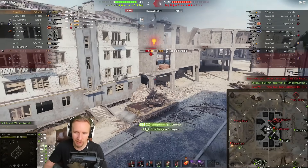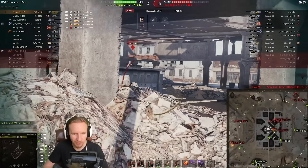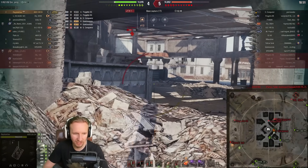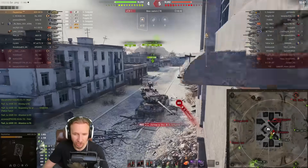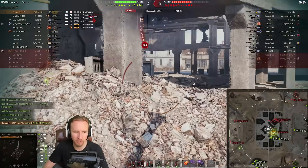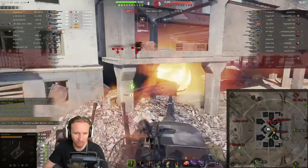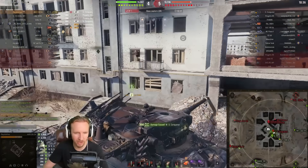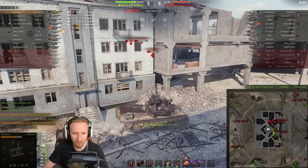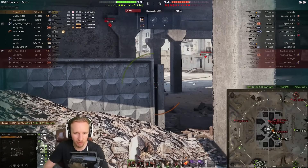I pushed around the corner, pushed off the Progetto, and my spidey senses were tingling that the Super Conqueror would cross — that allows us to catch them, go for the top of the vehicle, although we ricochet a shell and they managed to put one into us, which I was pretty disappointed about. I'm going to turn around and ask this E-75 for help as our T-124 distracts the Super Conqueror, which is going to allow me to come around and lock their tracks down again.